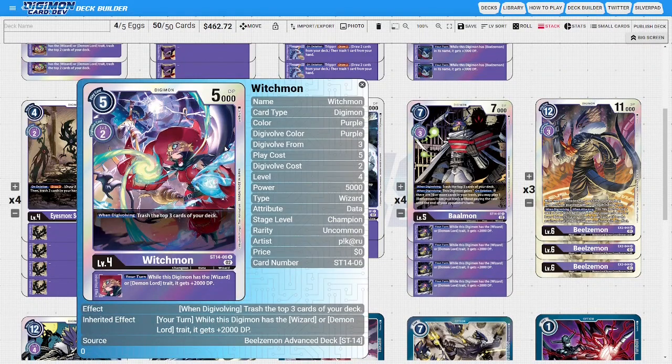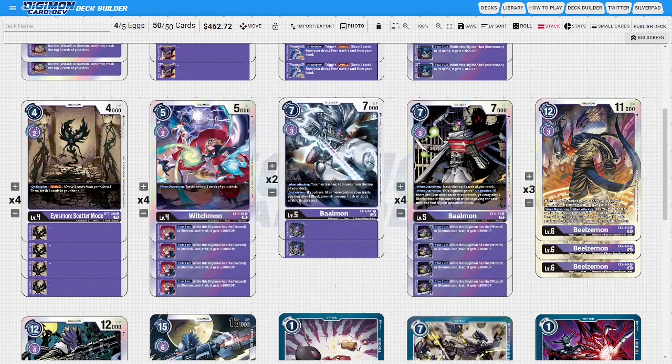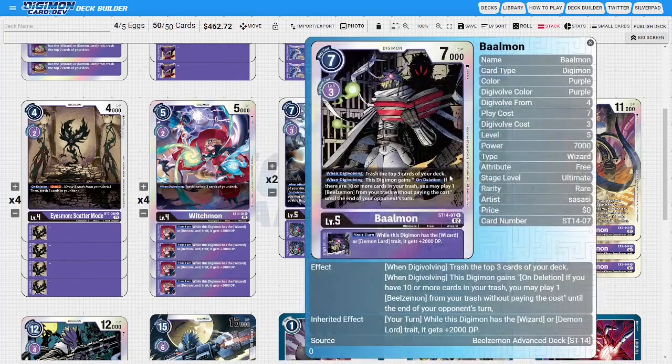Four of the new Witchmon — when you digivolve, trash top three cards of the deck, then it has a source giving plus 2K during your turn for Wizard or Demon Lord. Two of the BT10 Balmon — when you attack you can trash up to three from top of deck; on deletion, if you have 10 or more cards you can play a Beelzalmon from your trash without paying its memory cost. Then the new Balmon — playing four of it. When digivolving, trash top three; when digivolving it gains: on deletion, if there are 10 or more you can play one Beelzalmon from trash without paying. It also has the plus 2K source just like the Witchmon.